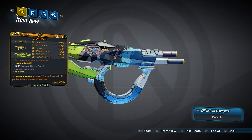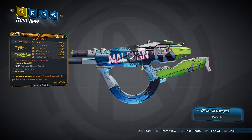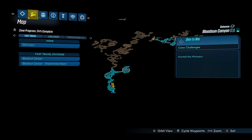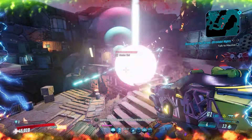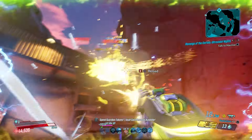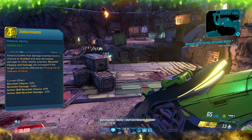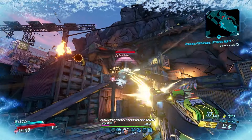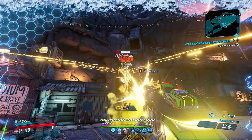Now to the Flipper, another Maliwan SMG. This one comes in all elements, belongs to the Bounty of Blood, and can be farmed by defeating Minosaur in Bloodsun Canyon. The Flipper is much more deadly than it first appears, with its ability to fire an extra 8 projectiles if you hold down the trigger long enough. Each of those 9 projectiles can proc Indiscriminate, turning it into a machine while mobbing — projectiles fly out at all angles causing absolute carnage.